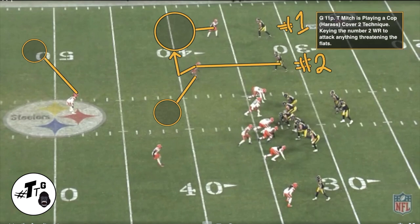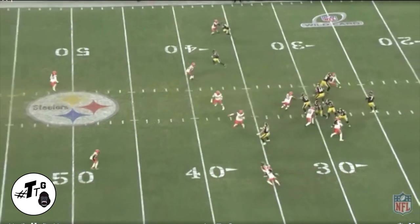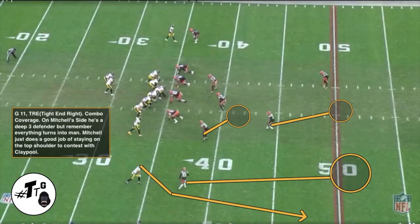Gun 11 personnel. T-Mitch is playing a cop harass cover 2 technique. The word 'harass' means to bother, and that's usually what corners do — we just try to translate it to football. It's a cover 2 technique, keying the number 2 wide receiver. With Mitch squatting like this, it confuses Ben to assume that it's man coverage and that the out route will be there. Mitch is just harassing Claypool's shoulders to reroute him while keying the number 2 wide receiver to jump anything threatening the flats. As the play progresses, T-Mitch does just that and almost comes up with an interception.